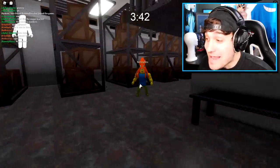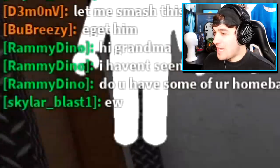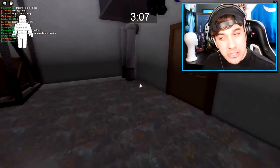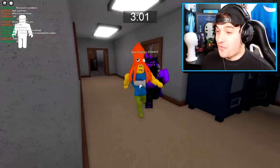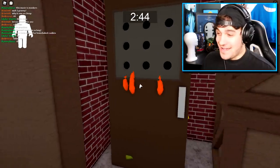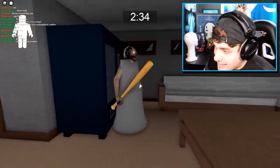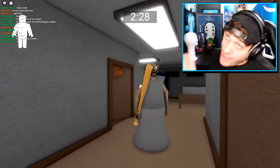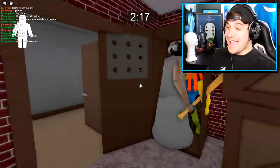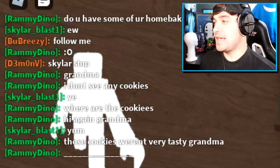Hi Grandma! Hi Remy, how are you? I haven't seen you in so long. Let me pinch those cheeks right now. Do you have some of your home-baked cookies? Why yes, Remy, follow me. I can show you the best homemade cookies, which I definitely didn't put a little something something inside of. Just this way — they're just in the back of that cupboard there. Stay in there, nice and secure. Come this way, I have a present for you. I know how much you like squid and big muscly noobs, so just check inside of here. Let's close them in together — seven seconds in heaven! Those cookies weren't very tasty, Grandma.